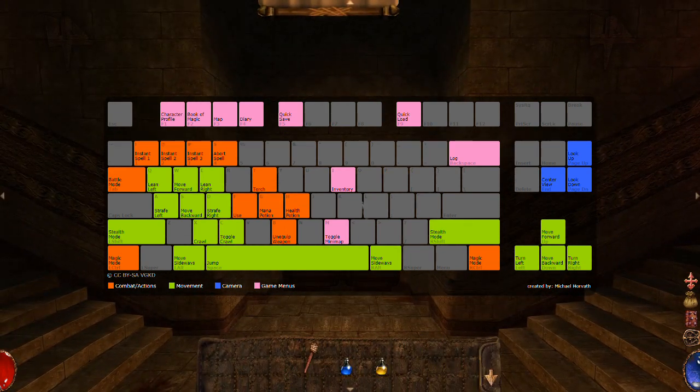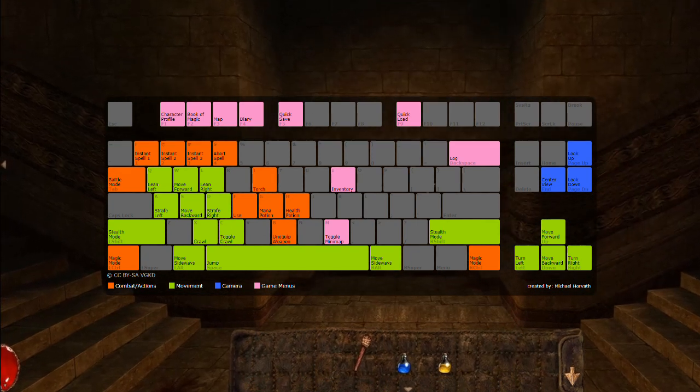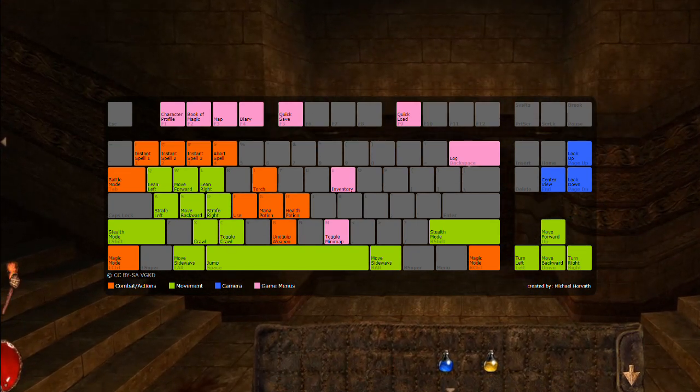There are also hotkeys for certain frequently used items for you to quickly access. Pressing T will light a torch, G will make the player drink a mana potion, and H is to make the player drink a health potion.